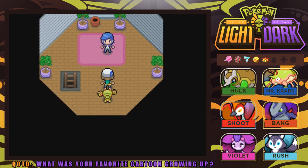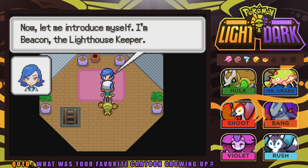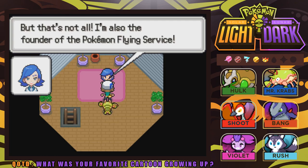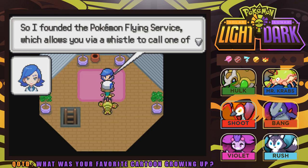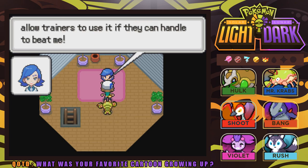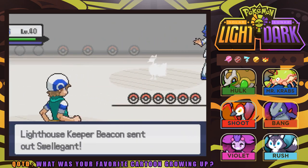Let's talk to the man up here. He says we made it all the way to the top — congratulations. His name is Beacon, the lighthouse keeper. He looks after the lighthouse and makes sure the light doesn't go out. He's also the founder of the Pokemon Flying Service. When he was younger, he thought HM moves aren't necessary, so he founded the service — you use a whistle to call one of his Pokemon, which flies you to wherever you want. To use his service, you have to beat him first. Here we go — Rodri versus Lighthouse Keeper Beacon!